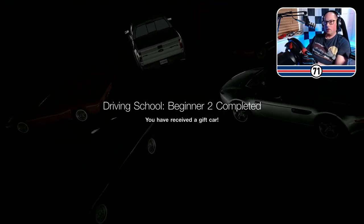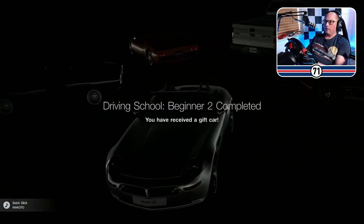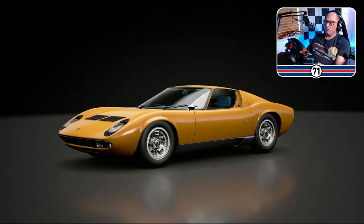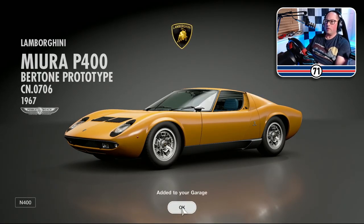Beginner 2 completed — we've got another car. All right, let's see what we get. A Lamborghini Miura P400 Bertoni prototype in a lovely orange color.